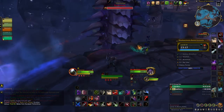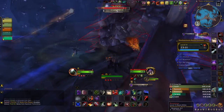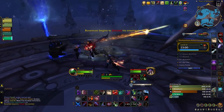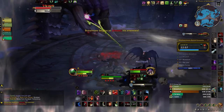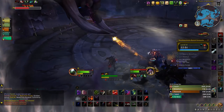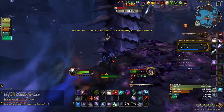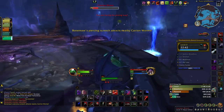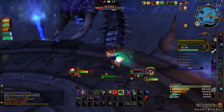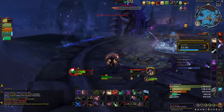Next we have the Carrion Worm Bonemaw, who uses Bodyslam to knock you off the platform. The boss casts Inhale to draw players closer to chew them up and spit them out, forcing them to swim back. However, the boss also uses Corpse Breath, leaving Corpse Breath Puddles on the ground — stand in these puddles when Inhale is cast to stop yourself from being pulled in. Throughout the fight the boss also summons two Carrion Worms that should be prioritized by DPS — a player standing next to them prevents their group-wide abilities.